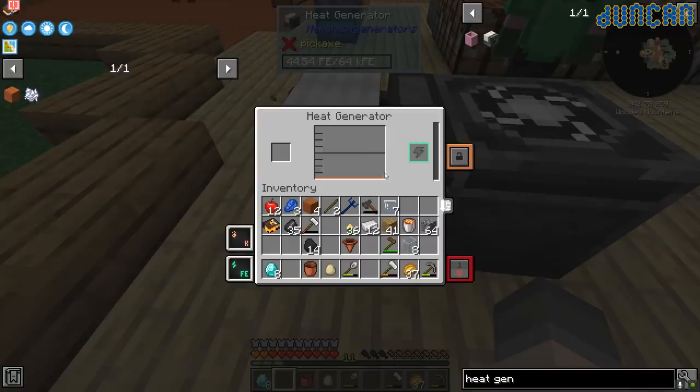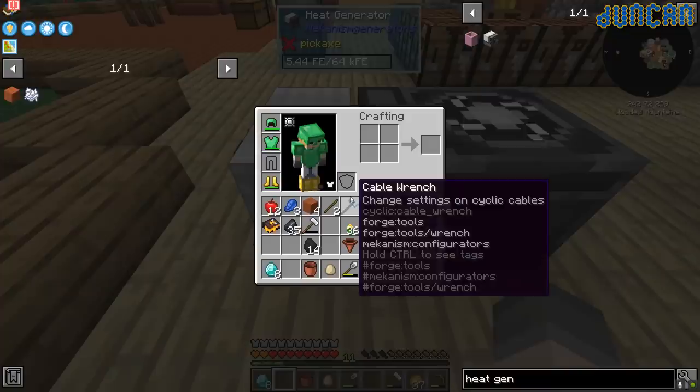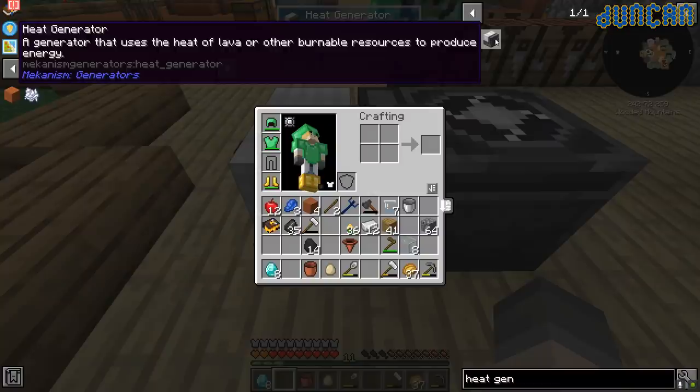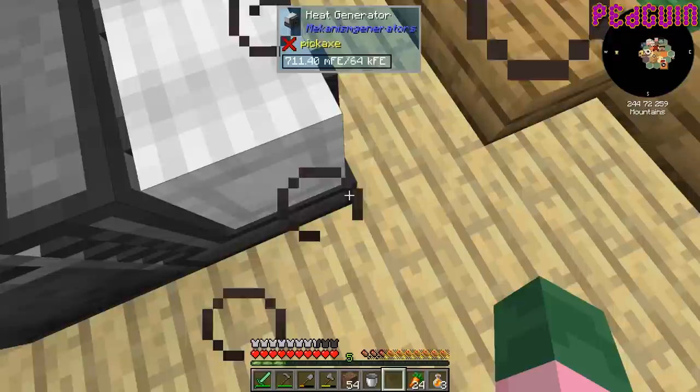It doesn't last long, but luckily we made this complicated piping system earlier. It's a generator that uses the heat of lava and other combustible juices. I don't think it matters where it is — we should pipe the lava straight into it. Four buckets of lava has done like one honeycomb — I wasn't saying it's the best.